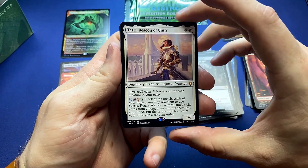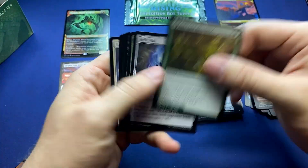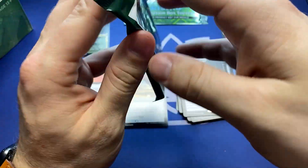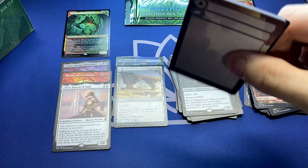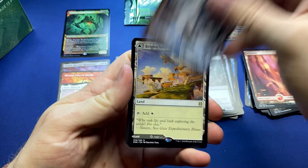Tazri, Beacon of Unity — we get our third mythic. It's a five-color commander this time and another really solid card. I wonder if allies will go in that direction — it definitely adds value to the allies deck. It doesn't necessarily have to be the other Tazri as commander still, but both are just so strong.